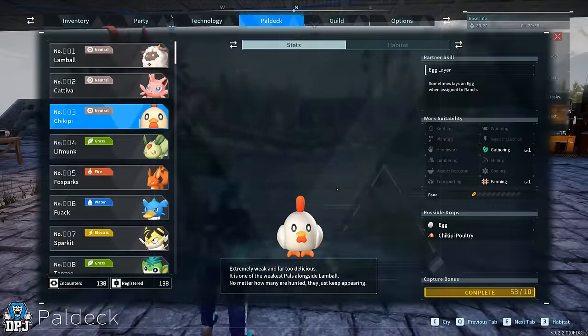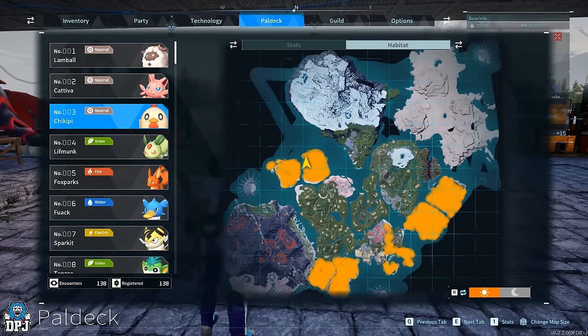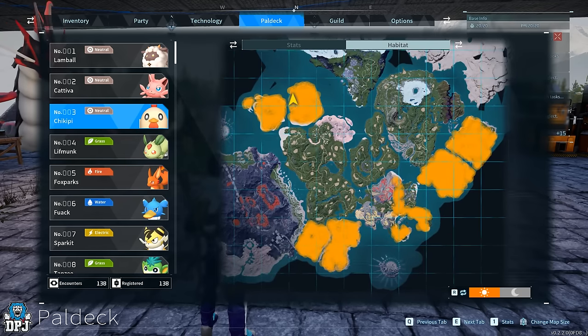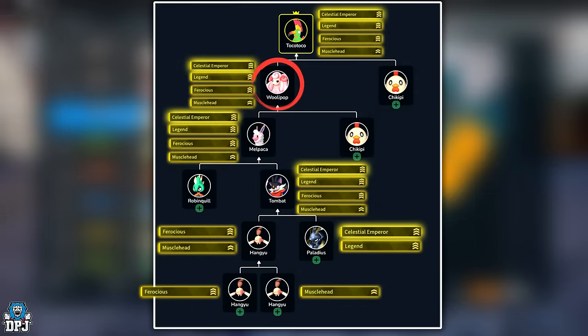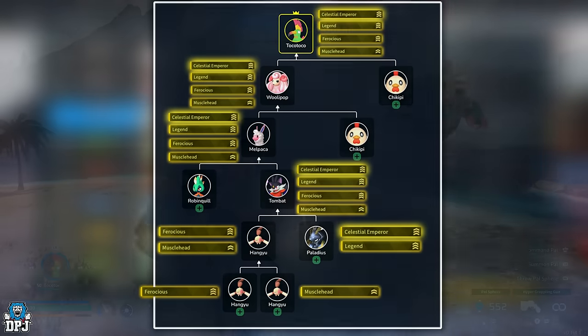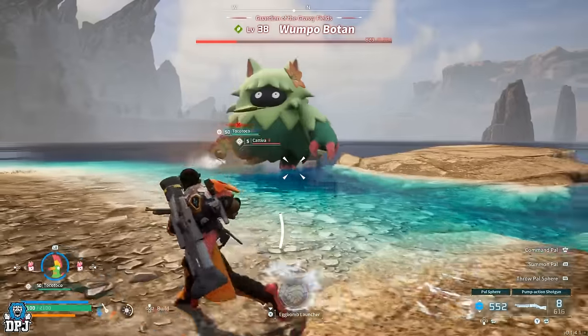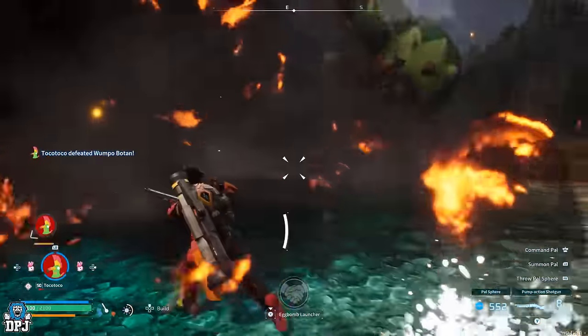From here, go and get yourself a Chicopee — again, no passives, or if it comes with Ferocious or Musclehead that's fine. Breed this with that Malpaca and it guarantees you a Woolly Pop. Once those passives pass down, breed that Woolly Pop with that Chicopee — this guarantees you a Toko Toko, which again needs to have all four passives on it. Level it up to around level 20–23 to unlock Megaton Implode, then take it up to level 50. It is one of the most powerful pals in this game.